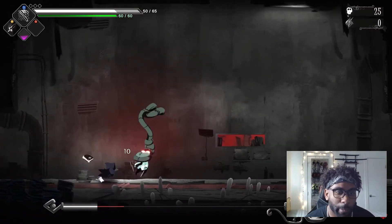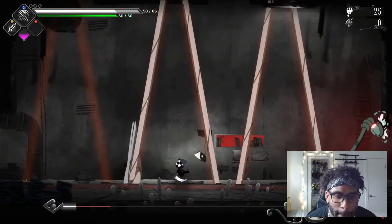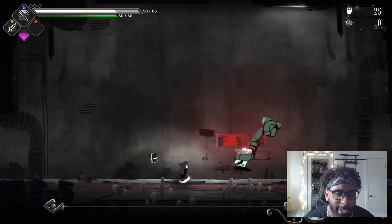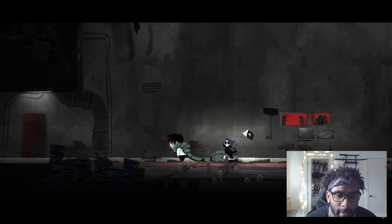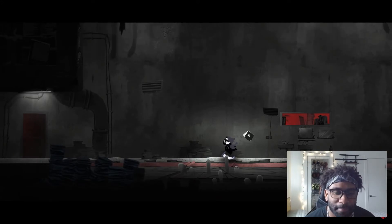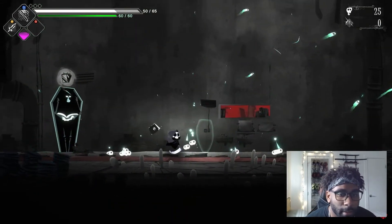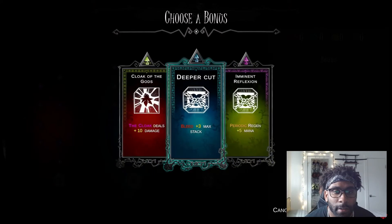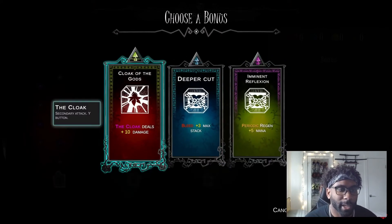There we go — he's finally bobbing, weaving in and out, boxing in and out. That is the recipe. He's going to beat him this time. The Hangman is finished — let's see what we get. Okay, big coffin coming up. We get our souls. Let's talk to Coffin Man. You pick three things — just like Dead Cells. This is what really reminds me of Dead Cells.